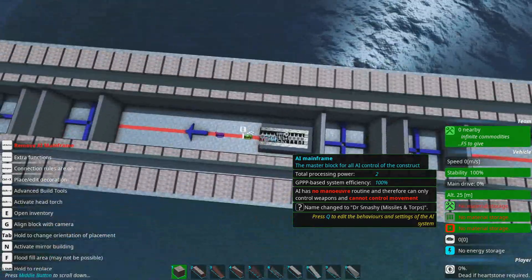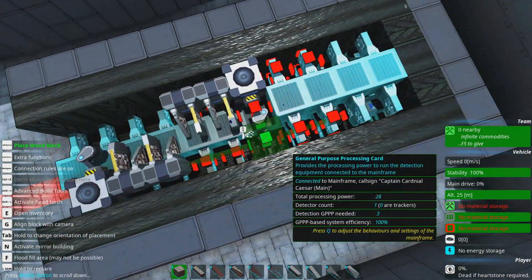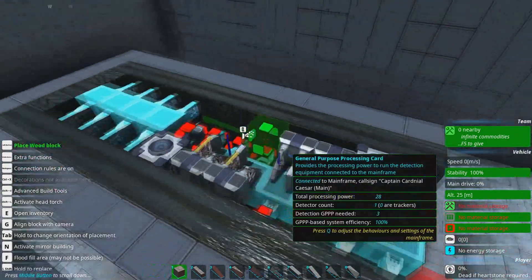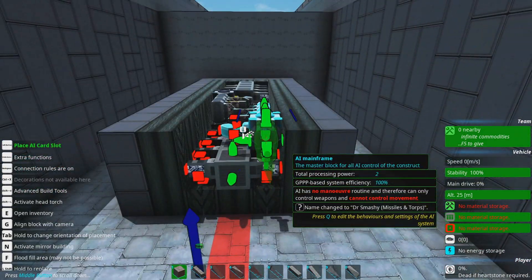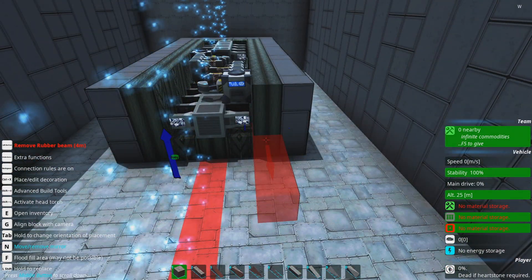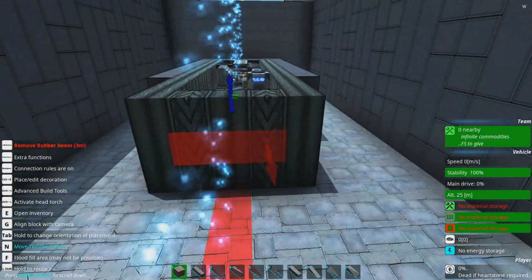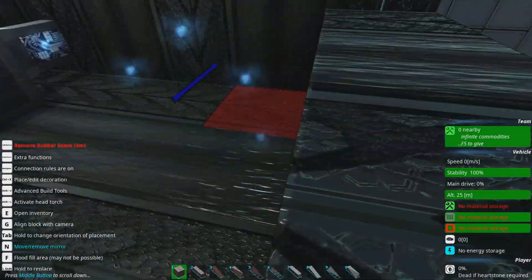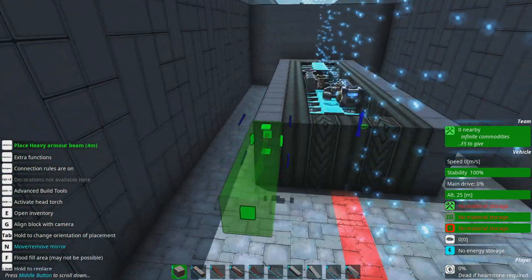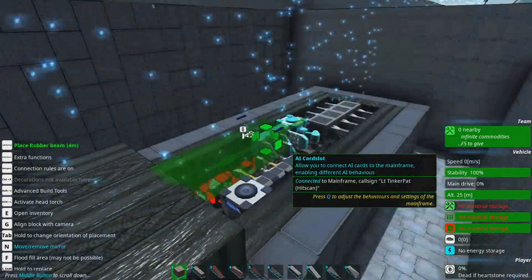We've got our crew assembled, so to speak. That's all set up ahead of time and it's all fitting neatly into this rather modest size. You might be wondering what I'm going to do with the extra space in here — don't worry, there's stuff we can put in there. We can put ACBs, missile controllers, and stuff like that. We've got options. It's always nice to leave a little bit of space in your AI compartment just in case you need it for other things. So we're going to do that and fully seal up our AI compartment.